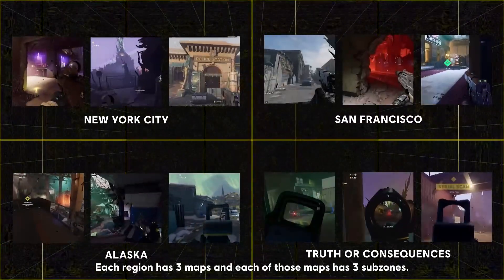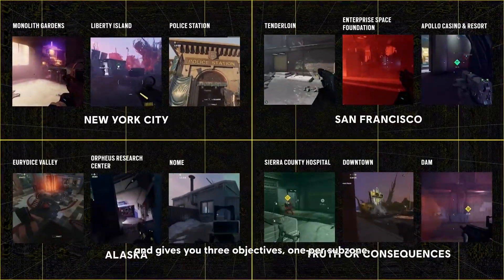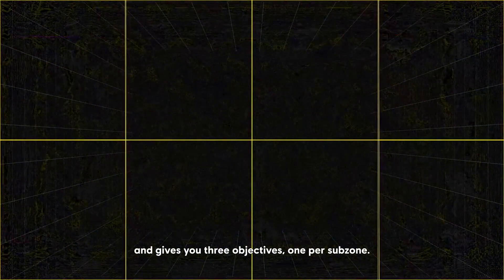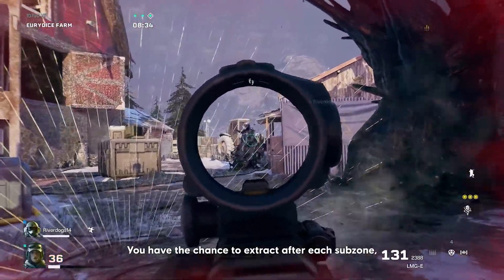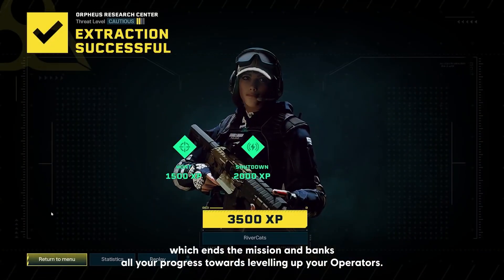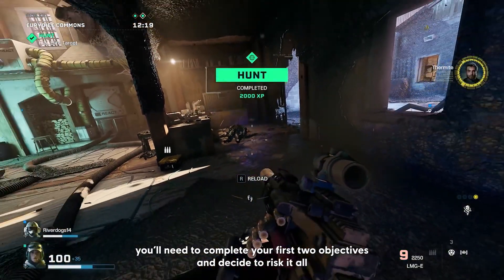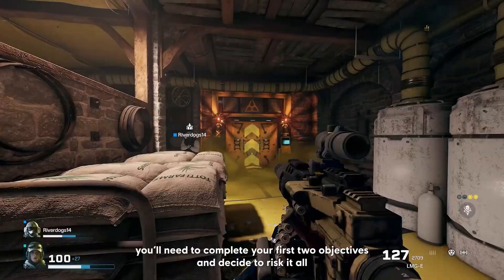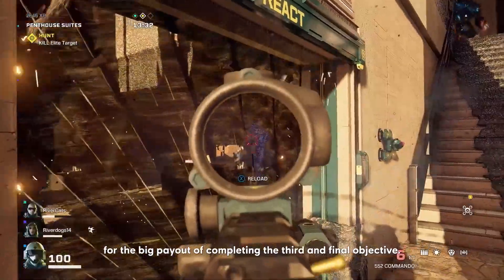Each region has three maps, and each of those maps has three subzones. Every mission sends you off to one map and gives you three objectives, one per subzone. You have the chance to extract after each subzone, which ends the mission and banks all your progress towards leveling up your operators. To see an entire map, you'll need to complete your first two objectives and decide to risk it all for the big payout of completing the third and final objective.